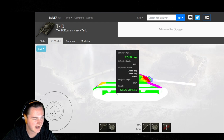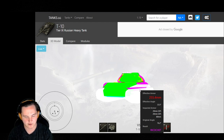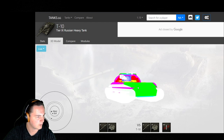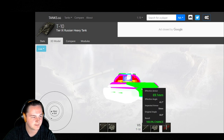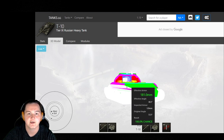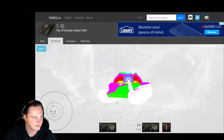Side armor is around 80mm in total. Honestly, you can sidescrape with no problem. I've been reverse sidescraping in this tank quite a bit because it's got that really nice angle. If you need to drive forward and there's a turn to your left, rotate your turret behind you and pull forward — it makes your side armor a lot harder to go through. However, your rear armor in the back is only 16mm and can be overmatched by almost everything. With 15mm of rear armor, reverse sidescraping is a little scary because of that slant that's easy to penetrate.